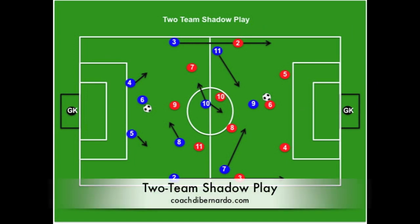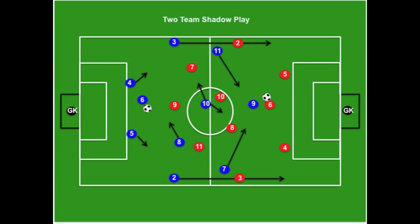This next exercise is two-team shadow play, which is very interesting. Both the red and the blue team build possession from their goalkeepers and work the ball realistically up the field, playing with a good rhythm, working the ball between all the lines, making overlapping runs, and switching the field. The coach can control the shadow play, yelling out directions like switch the field, play back, attack the middle, or attack wide. Both teams work the ball at the same time, so they must be aware of the other team to avoid collisions. It's great for spatial awareness and general soccer IQ.